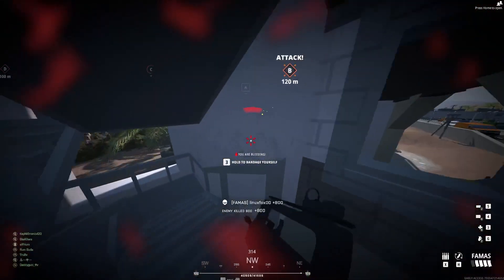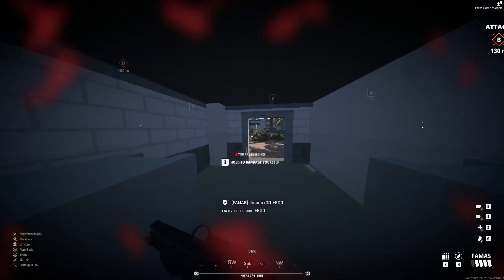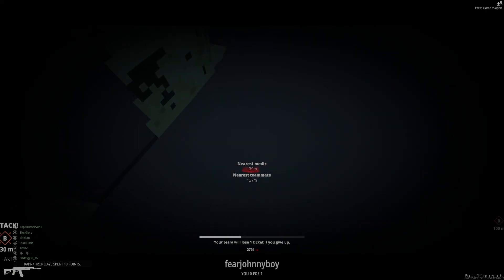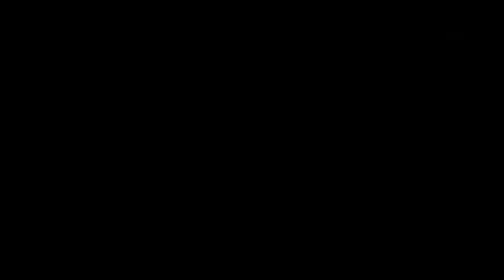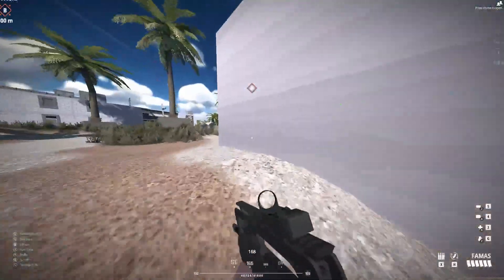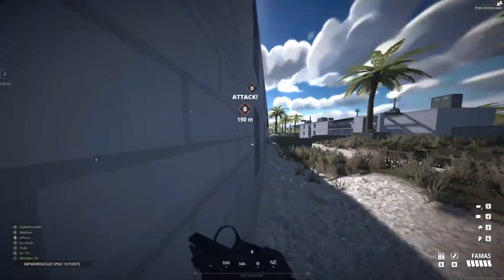And if your support places barbed wire in front of the entrance to an objective that the team is watching, well those enemies are good as dead. Because one, it takes forever to go through it, and two, it takes forever to clear. So they either have to deal with the slow and die trying to push, or stand still to take it down. Either way, the push is deterred by just one class.